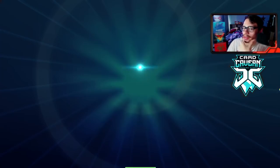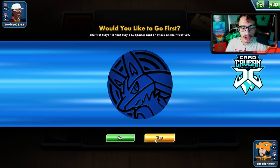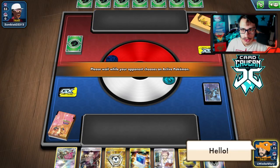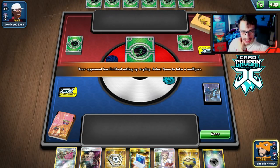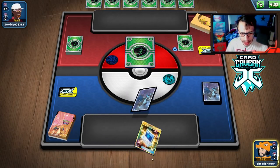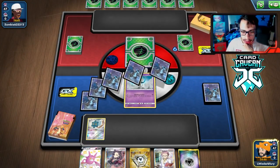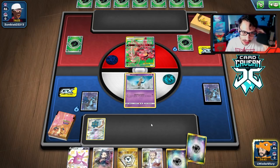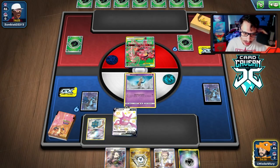We need another energy because they could Boss knock out Zacian and then we can't attack. But no Boss for my opponent — we got them! Sword Aegislash put in a lot of work this game, and we take the win over the Rillaboom Mewtwo deck. I think my opponent didn't play it as well as they could have — they should have been prioritizing that Tropical Hour GX. We go Brave Blade and win the game. Pretty nice win.